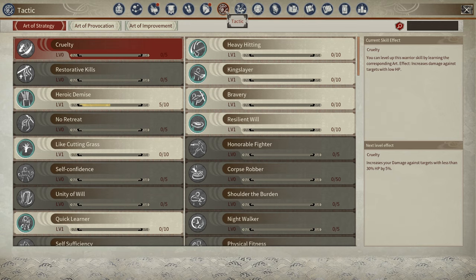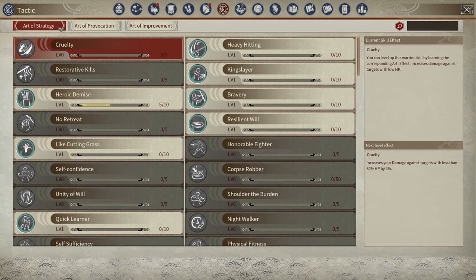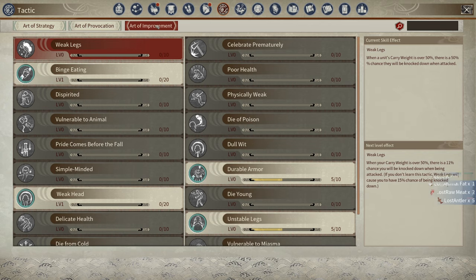Once you go to the tactic section you're going to see three different tabs: Art of Strategy, Art of Provocation, and Art of Improvement. The first and most general thing about the system is that pretty much none of this affects your actual character. It doesn't affect your stats, it doesn't give you any new passives. All three sections are entirely for your NPCs.